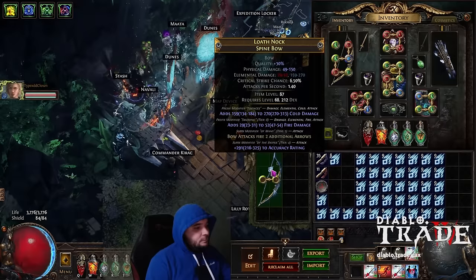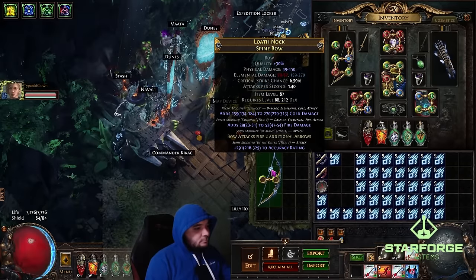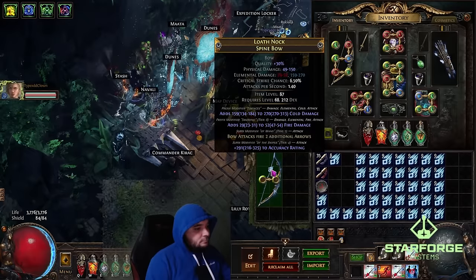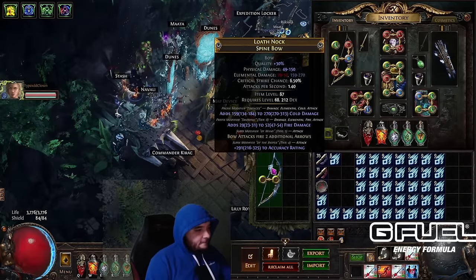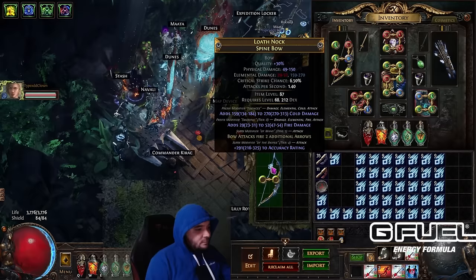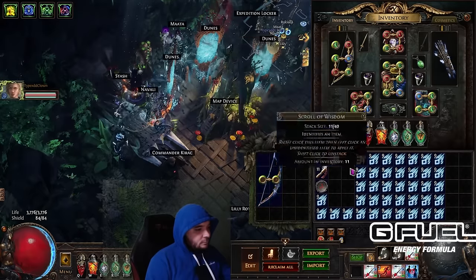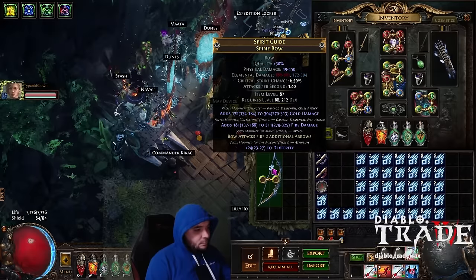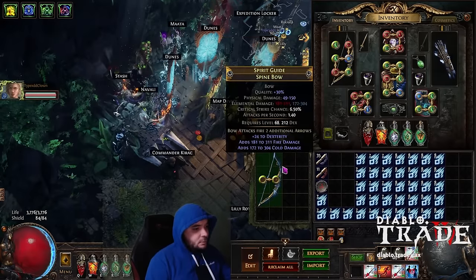What you're going to look for is a second elemental flat damage alongside your essence mod, and then we're going to try to force a third elemental mod because you want three on your prefixes. Basically you're just going to spam until we see — let's start with T2 — use essences until you see T2 of flat fire or T2 of flat lightning. Tier 2 fire — nice, nice, nice!